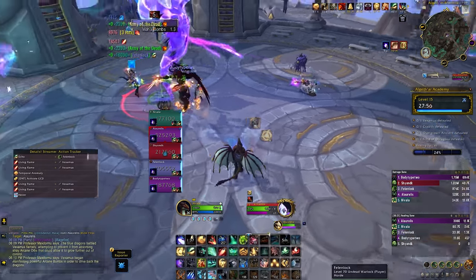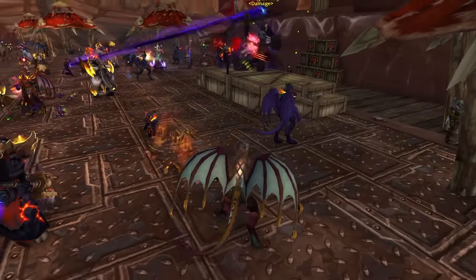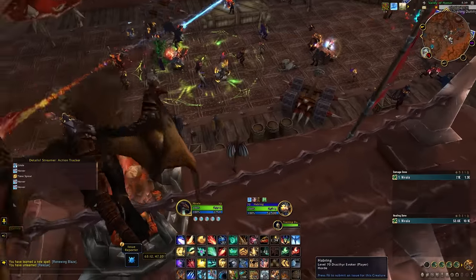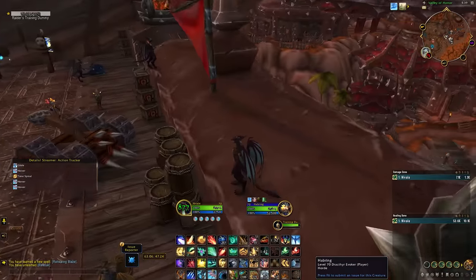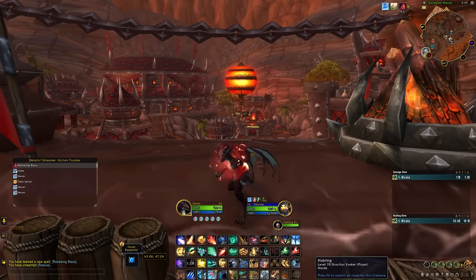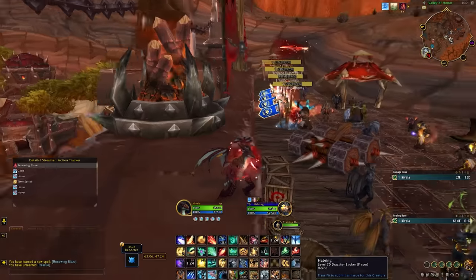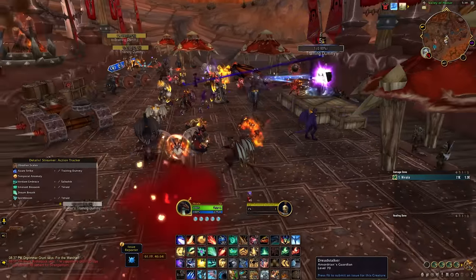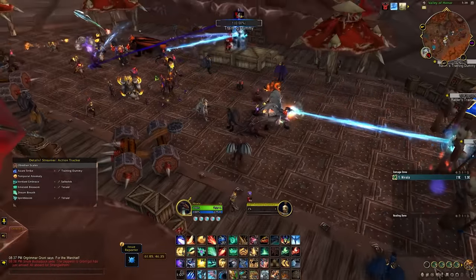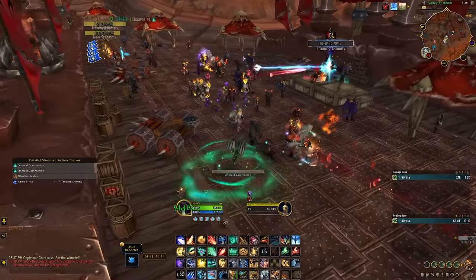Now quickly let's look at the defenses. We have Obsidian Scales which is a class talent. It reduces damage taken by 30%. Then there is Renewing Blaze, another class talent, which says 100% of the damage you take is healed back over eight seconds. And their last defensive is Emerald Communion which is a spec talent. Restores 20% health and 2% mana every second for five seconds. Overhealing is transferred to a nearby injured ally. It is usable while stunned, feared, or silenced.